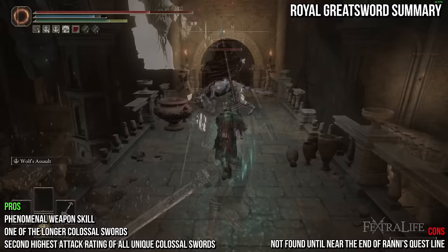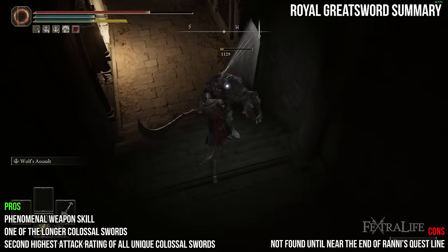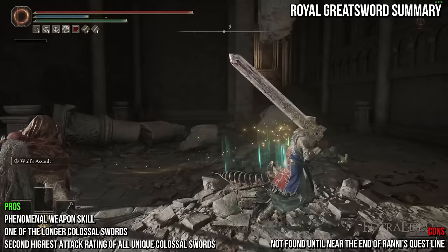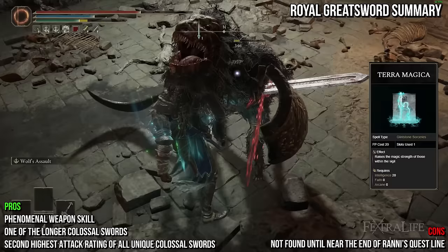Wolf's Assault's initial strike can be challenging to land against quick-moving enemies, but its follow-up AoE almost never misses. This AoE also builds up frostbite, though this almost never triggers and shouldn't be factored too much. The weapon does both physical and magic damage, with the majority being magic. The Royal Greatsword scales best with Intelligence, then Strength, and finally Dexterity. The sweet spot is about 50 Intelligence and 50 Strength with minimum Dexterity. Using a staff in your offhand for some spellcasting isn't a bad idea, though with an optimal stat spread you'll have nearly 1k attack rating, meaning spells won't really be necessary most of the time. Terra Magica is a great spell since it does about 60% magic damage — don't forget to use the Magic Shrouding Cracked Tear as well.